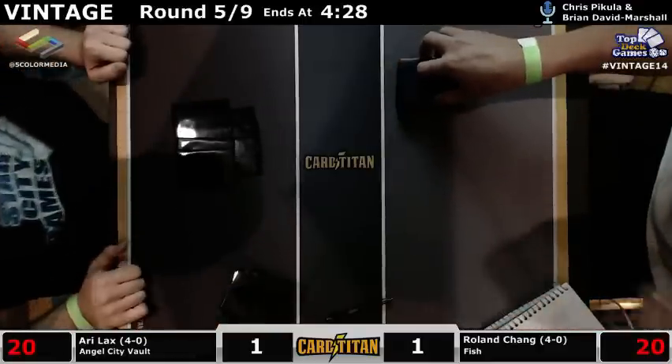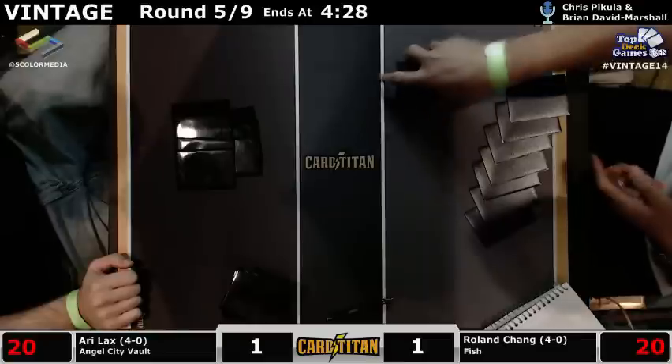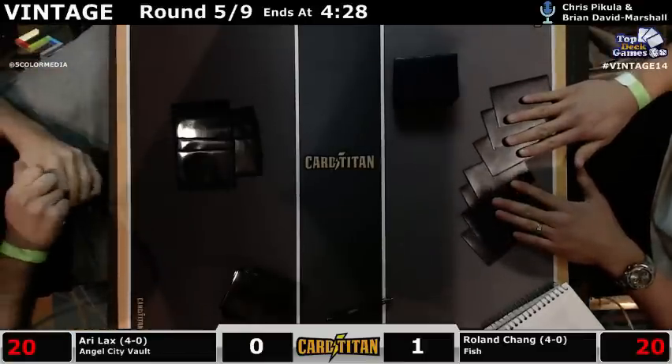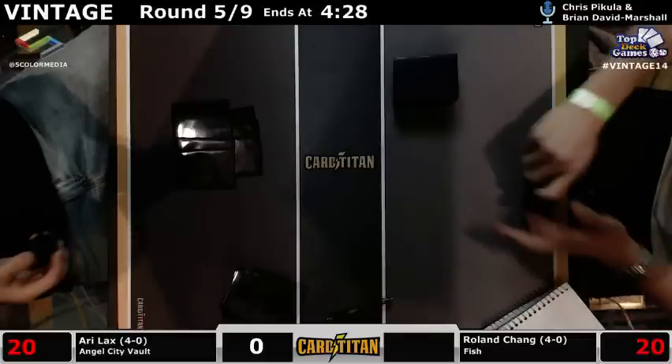Inkwell is really good against Jace — that's just what Inkwell comes down to. It's definitely a great sign of the health of the Vintage format that no one even knows what the best Tinker target is. There's easily four different choices you can defend. It's pretty cool. It's definitely a lot more interesting than 'what is the best creature to Oath up,' where the answer is just Griselbrand.